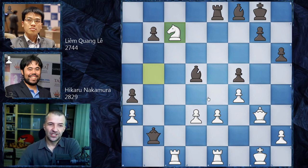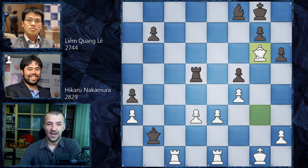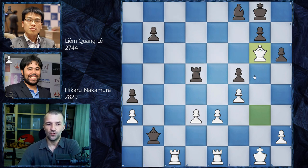Hikaru probably calculated: Rd8, he has to defend the bishop since both the bishop and the exchange are under attack. After Nxd5, Rxd5, Qg6 — I still have a superior position, this queen can deliver some forks. Rc8 is also coming, a very dangerous pin on the bishop, and white would have a completely dominating position. However — boom — Re3! This is the move we were looking for.